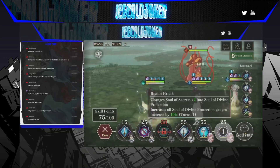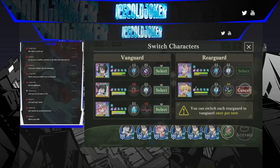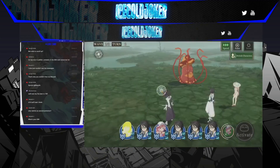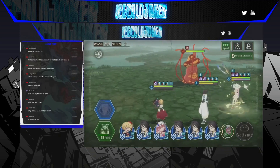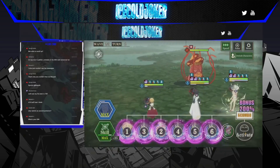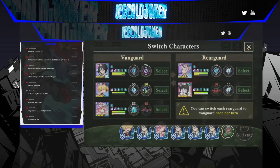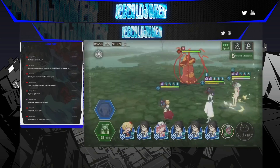So the easiest thing to do is orb change — we're going to take out the hero for Alice so we can get one more hit of extra water damage. And then we're going to get Hinata's ult right here, we have Shuna's ult ready, we have maximum points, double protection gauge, which means we can use 3 big buffs and Hinata's buff on turn 3.